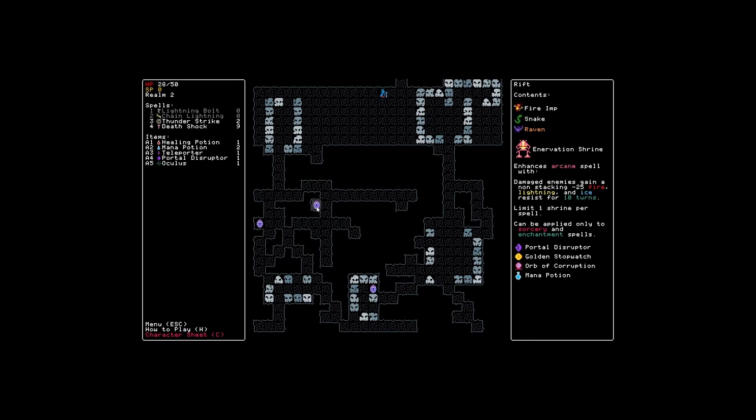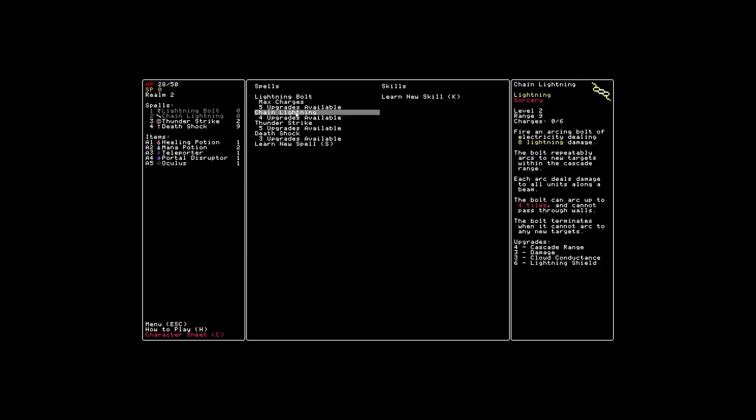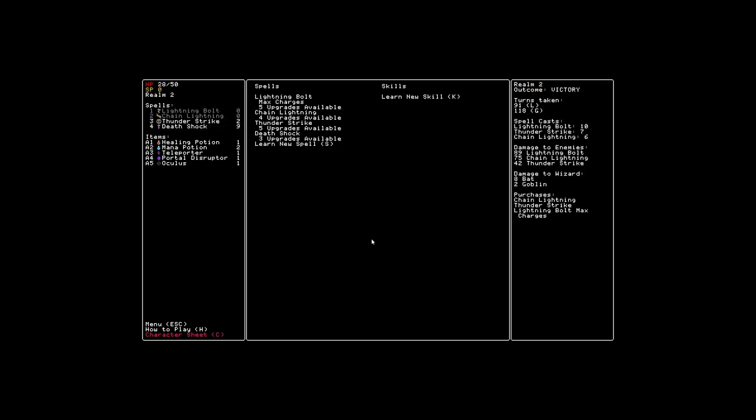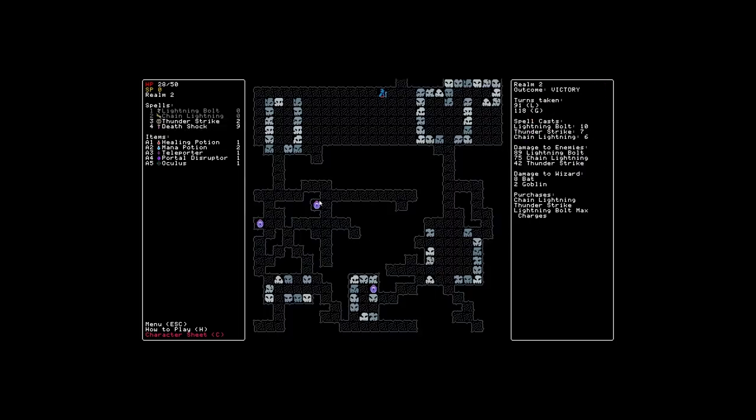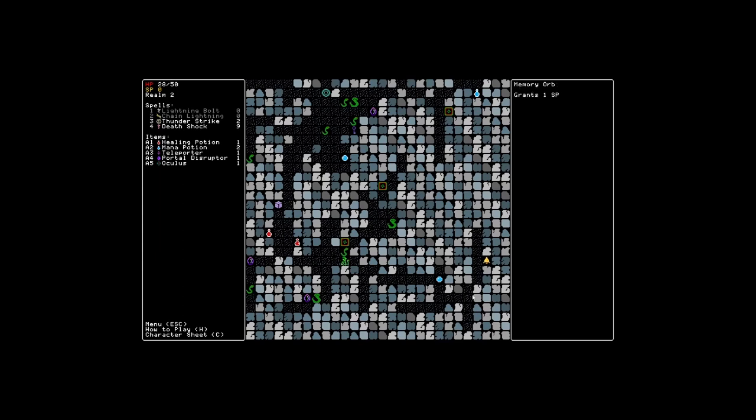That sounds pretty good. Do we have any arcane spells? Sorcery, sorcery, sorcery — no, all of our spells are sorcery. Dark circle, interesting. Enchantment circle — I keep going for enchantment and it keeps not really working for me. But we are fighting snakes in this zone, so I can deal with that. What are these — snake gates? Those are snake gates. Okay, let's go over here and do some thunder strikes against this gate.